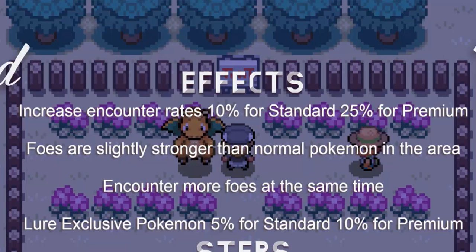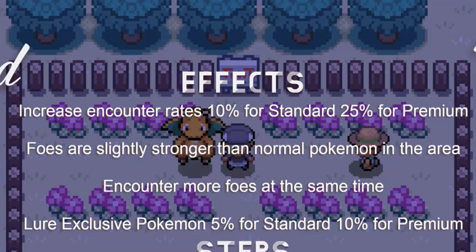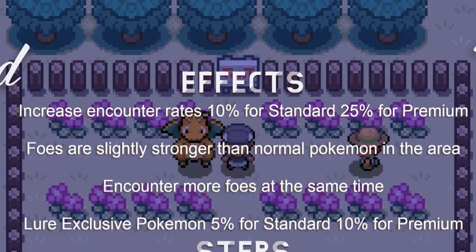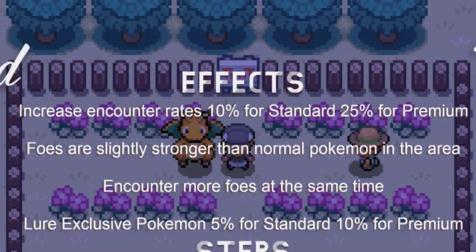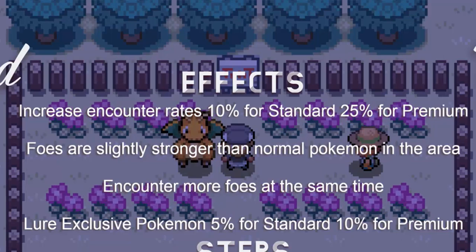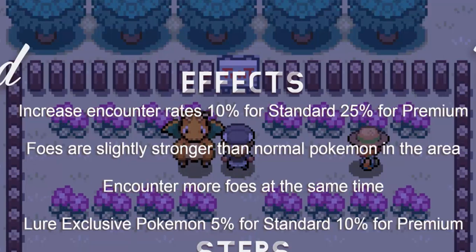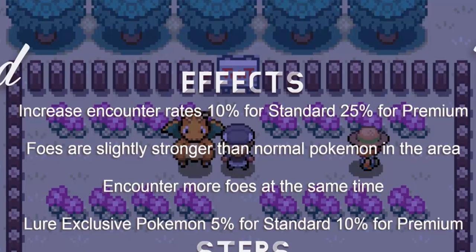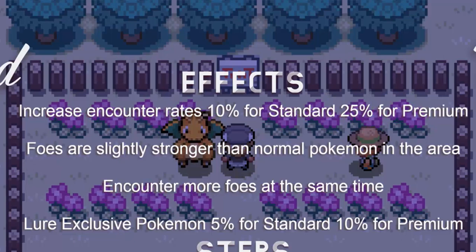Foes are slightly stronger than normal Pokemon in the area. You encounter more foes at the same time, so we can have double battles and triple battles. Lure exclusive Pokemon are 5% for standard and 10% for premium, with some extra features for premium lures — small hordes of 3 that may increase in size, and if you encounter a shiny Pokemon, the secret shiny rate for that Pokemon is increased by 25%.